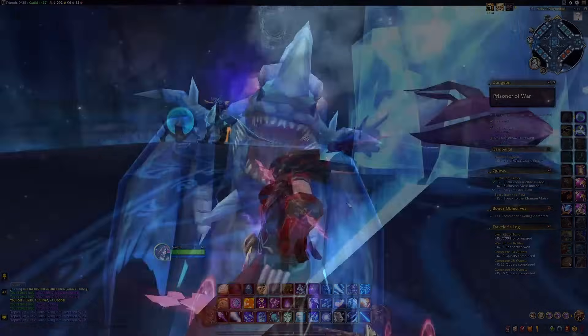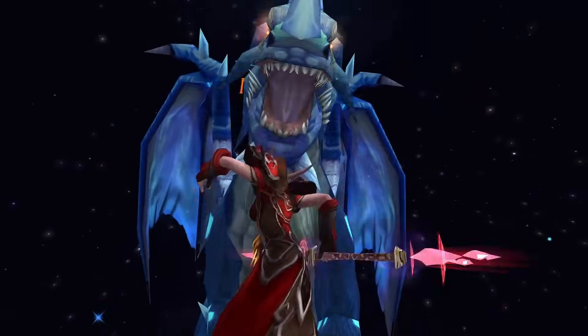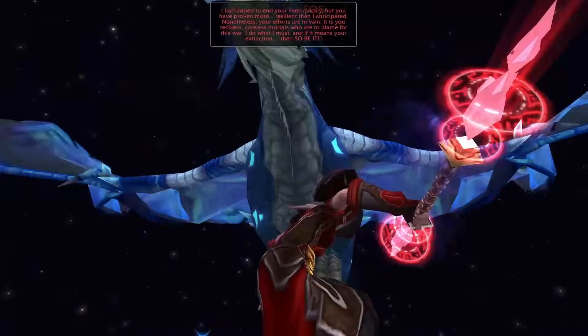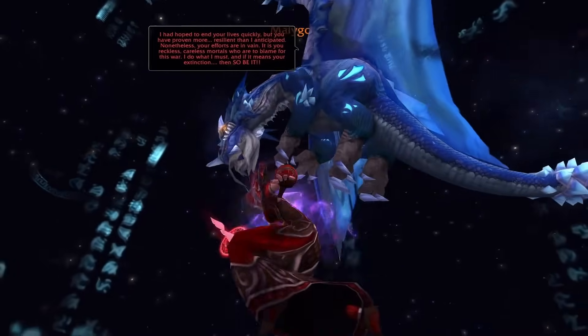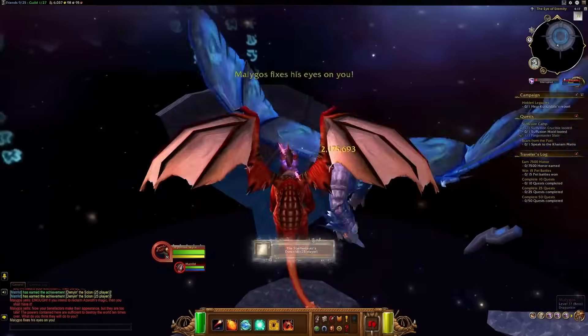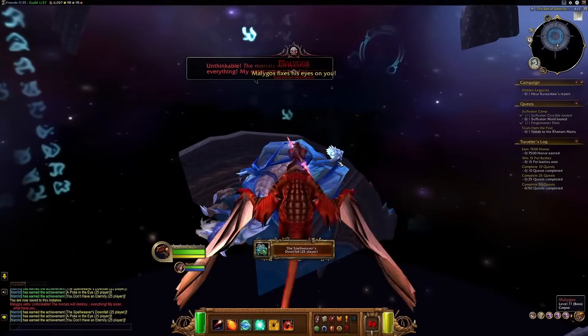Ultimately, adventurers ventured into the Eye of Eternity to confront Malygos himself. Despite the Aspect unleashing his arcane power, they managed to slay Malygos with the assistance of Alexstrasza, thus concluding the Nexus War and leaving the Blue Dragonflight without a leader. However, later on, Kalygos would be chosen as the new Blue Dragon Aspect.